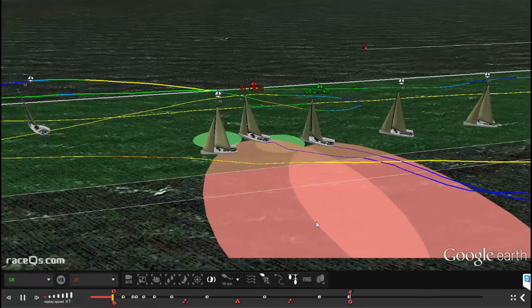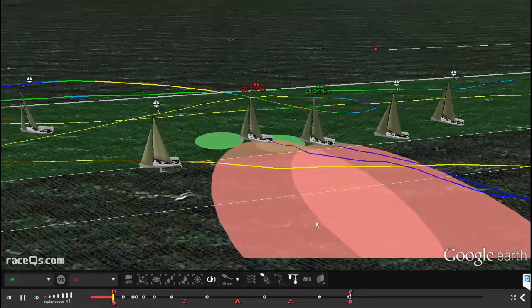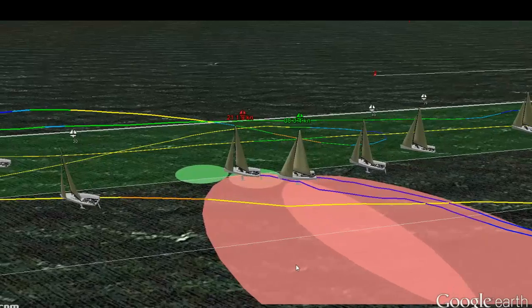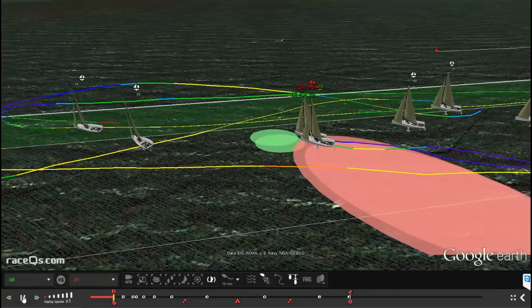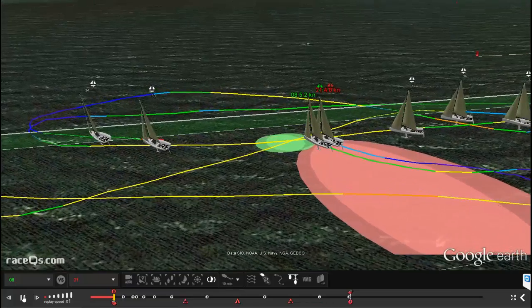Now we're looking at boats 8 and 21. They're all a little bit early so they're sort of stopping here at the starting line going really quite slow. Just a few seconds before the start, boat 8 is going to come down and use that burst of speed to get up there on boat 21's hip and just trap her right in that Lee Bow position for a start in clear air.